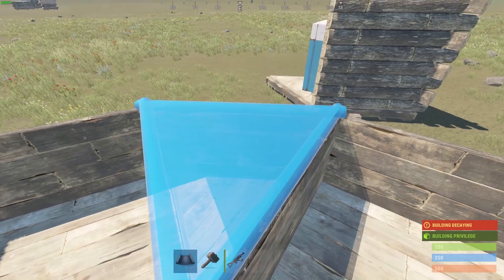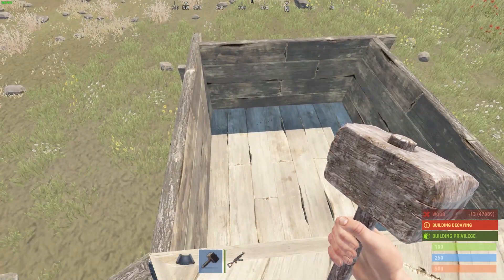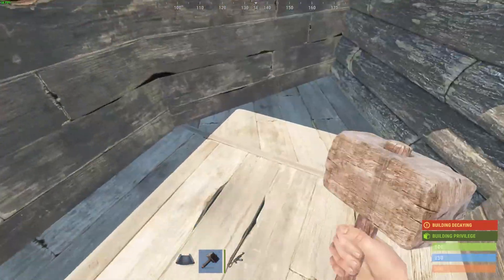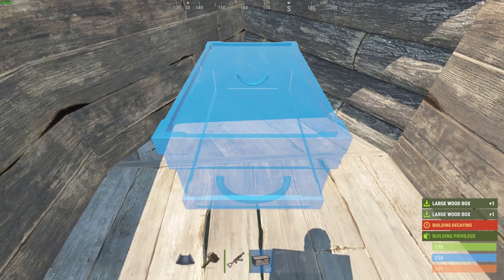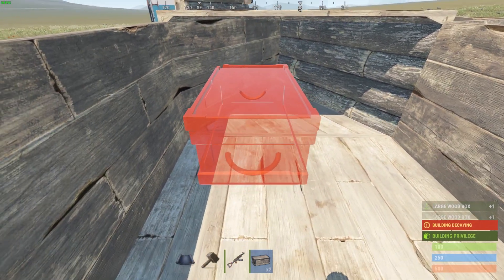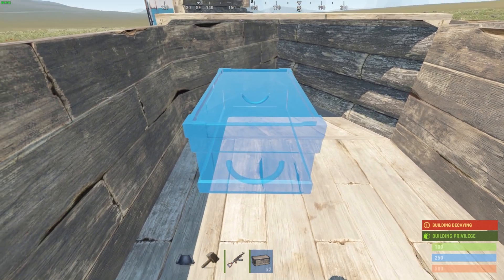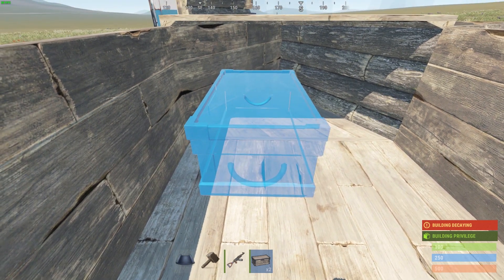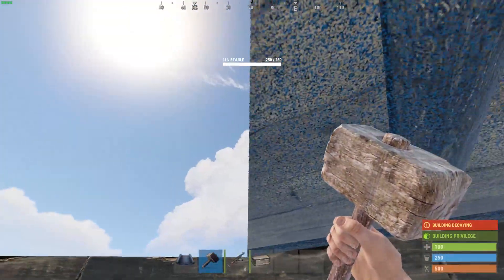Place the floor triangle, and now don't forget to place your loot boxes in here before you close this with a ceiling. Place them in such a manner that you can access them from the little pixel gap which will be formed around here.